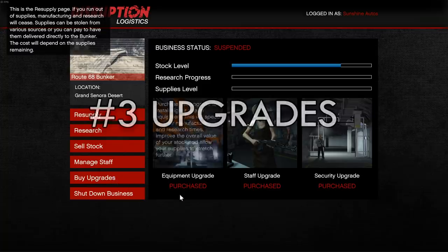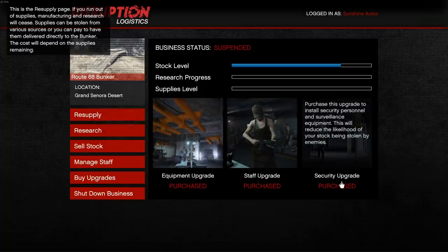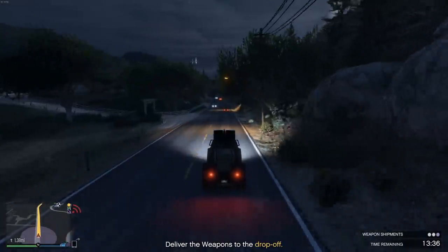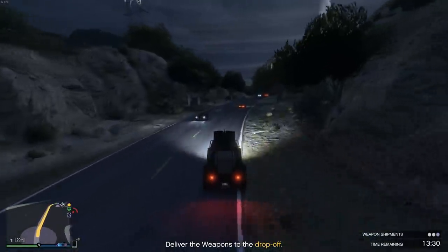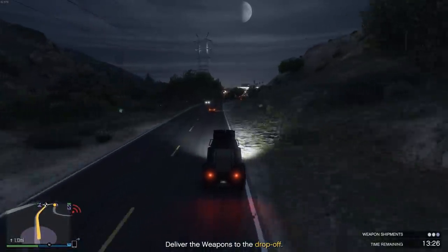As mentioned before, upgrades aren't really needed right away, but when you have the money for them, the only two you're really going to need are the equipment and the staff upgrades. Security isn't really necessary. In almost five years of having a bunker, I've never had a bunker raid happen to me. A simple trick is to quit your CEO or your MC club whenever you're done doing your business, and raids will never happen.